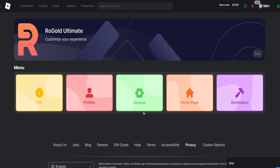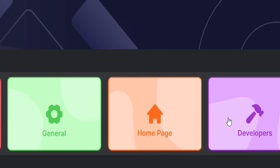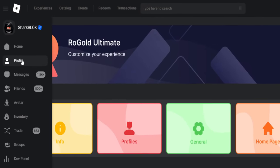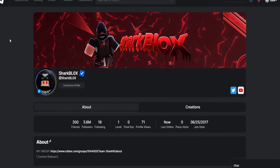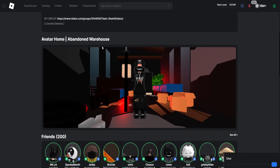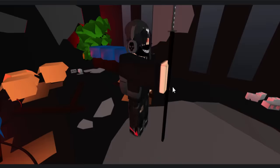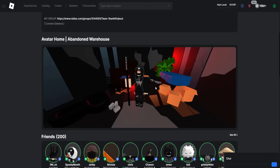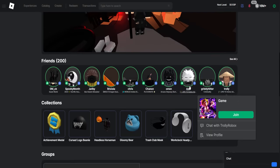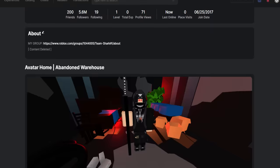It's going to load me to the Roblox account section, and wow — look at this. Info, Profiles, General, Homepage, Developers. This is actually the Roblox website, not the Rogold website. If I go over to my profile — look at this, guys. This looks insane. It just looks like such a modern version of Roblox. Here's the avatar home thing I was talking about — I've got the abandoned warehouse selected and I can drag around my avatar and see the items I've got. You can zoom in and out as well. We've got friends, collections, groups — just like the normal stuff you'd have on your profile, but it just looks incredibly nice and futuristic.